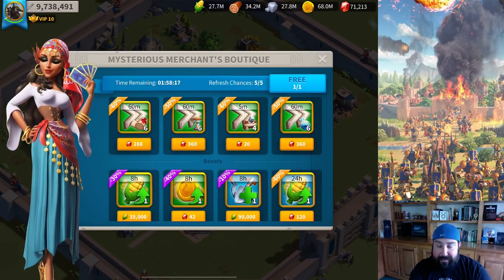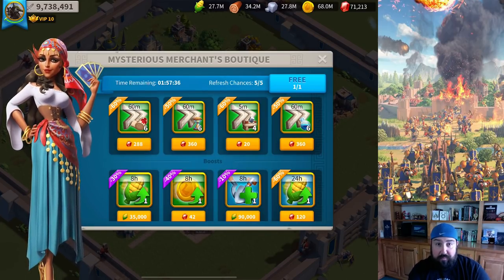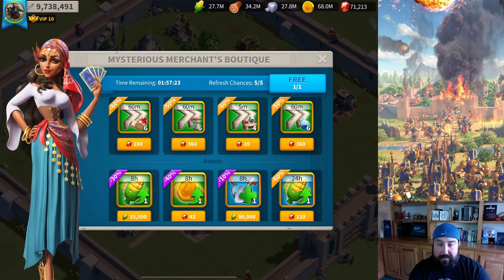The second row is speed ups. Anything that is resource purchased, I'm going to buy it — heal, general, building, research, troop, whatever it is. The only way you get those is through packs, farming barbs, doing forts — activities that spend your action points. This is an action-point-free way to get these. Speed ups are certainly a resource, especially toward later game, because these are 17-day, 20-day, 40-day, 120-day researches and buildings. On the second row, I'll also buy anything 70% and above using gems, because it's a better value than the VIP shop.